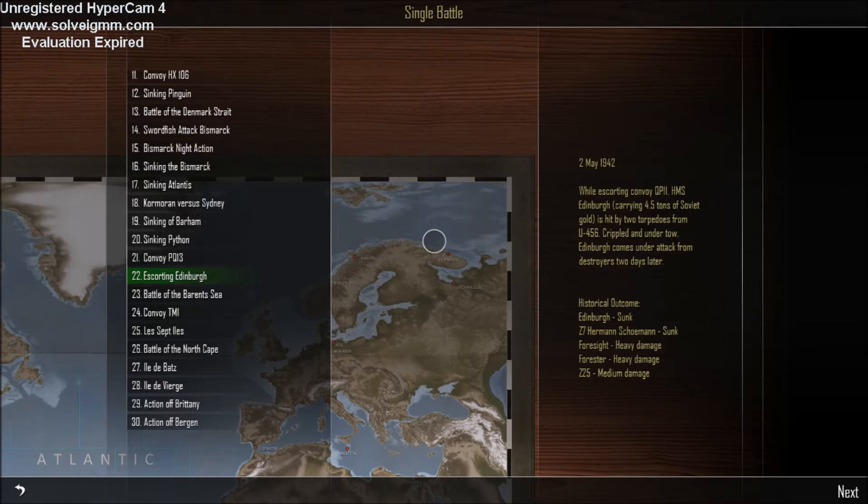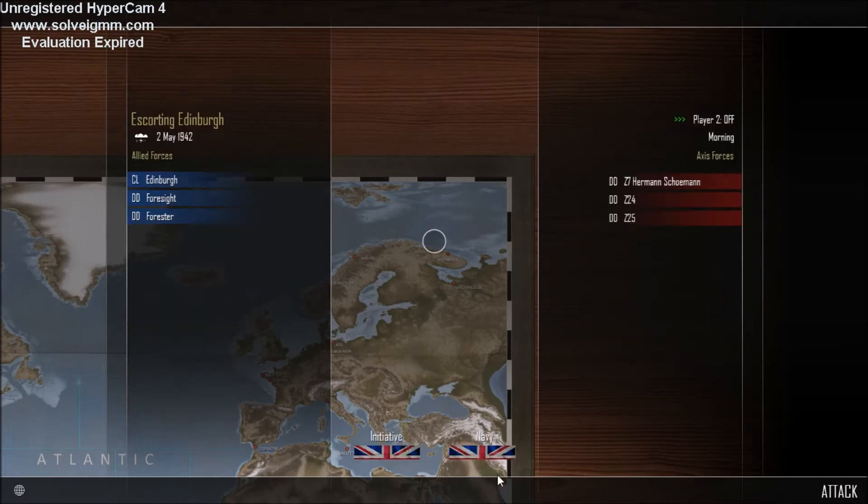Crippled and under tow, Edinburgh comes under attack from destroyers two days later. Historical outcome: Edinburgh sunk, Z7 sunk, Foresight heavy damage, Forrester heavy damage, Z25 medium damage. And this time we're going to take the German side.